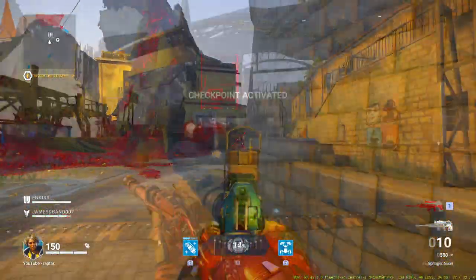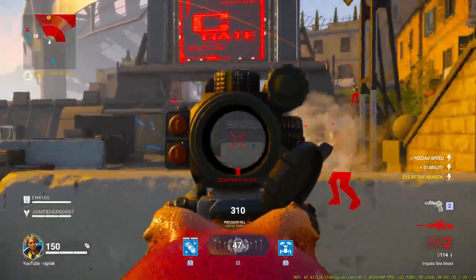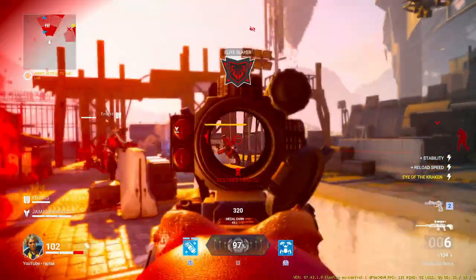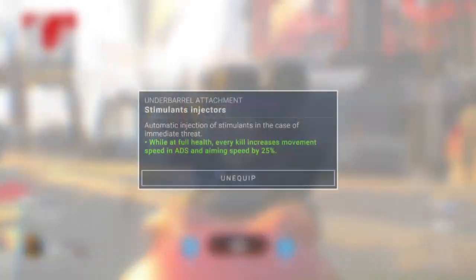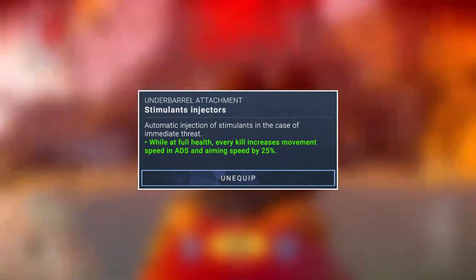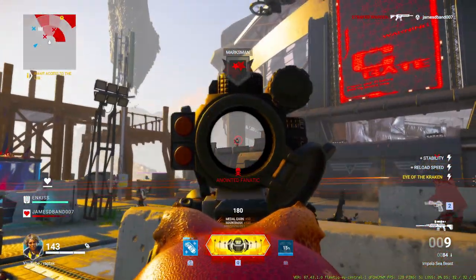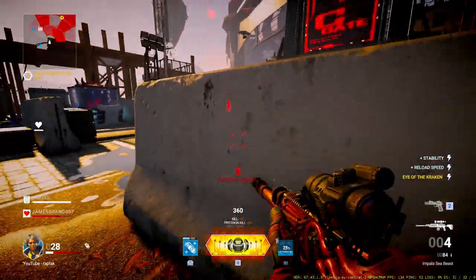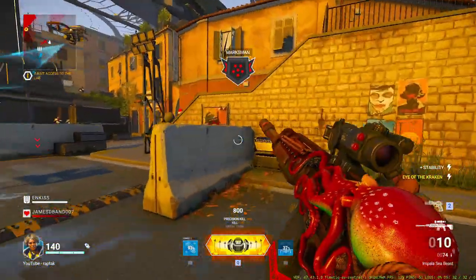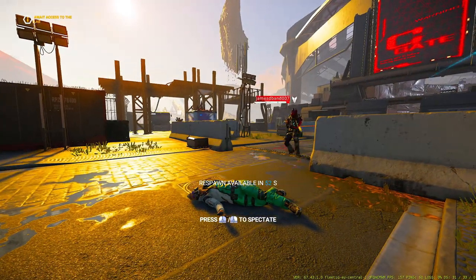This is where the weapon thrives in PvE but does not perform well in PvP — the attachments seem designed with PvE in mind. The Stimulant Injector reads: while at full health, every kill increases ADS and aiming speed by 25%, which is decent. It's especially good in PvE, staying in the back popping glassheads and keeping those buffs alive. Worth noting: I tested it, and despite the wording suggesting it might stack, it actually does not stack.